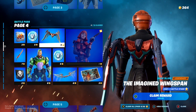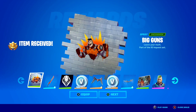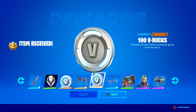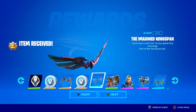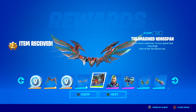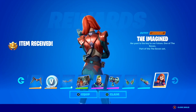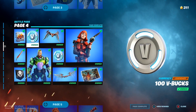Make sure you guys keep watching this video to the end to find out how to get the Battle Pass for free. Page 4 — we've got the Big Gun Spray, the Imagine Blade Pickaxe, more V-Bucks, the Imagine Wingspan Backbling, and oh — look at that glider — that might actually be my new favorite glider here inside of Fortnite. A loading screen, some Gunner styles, and to finish off this page, we get the Imagine skin — a Legendary skin here inside of Fortnite. Wow, this skin is just so clean. Let's claim that entire page.